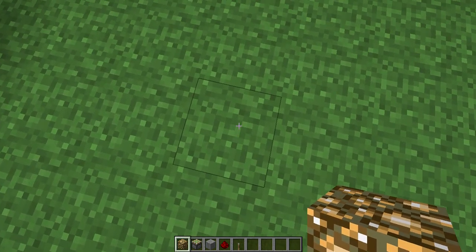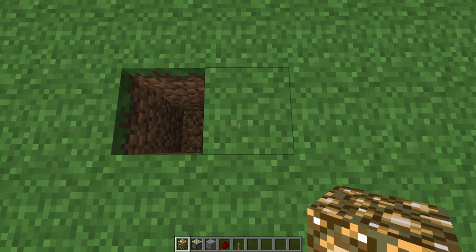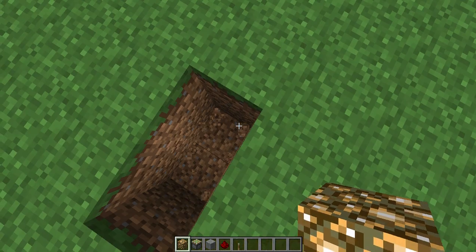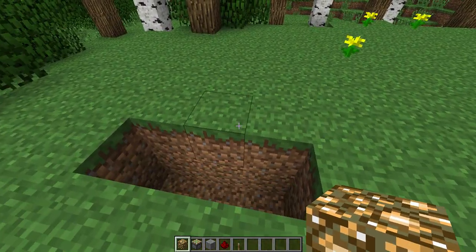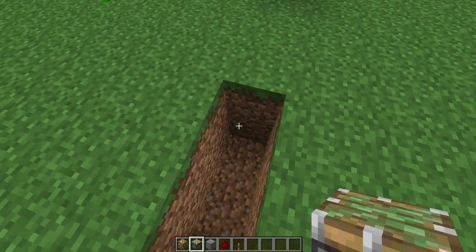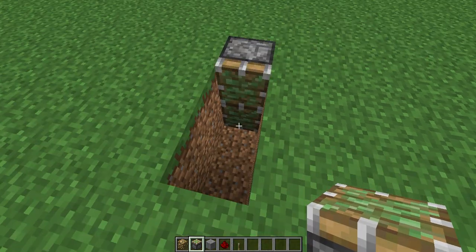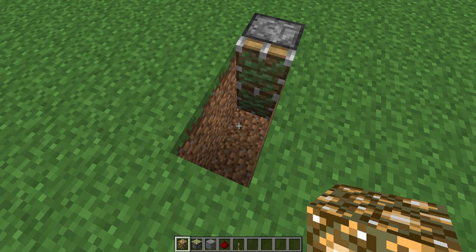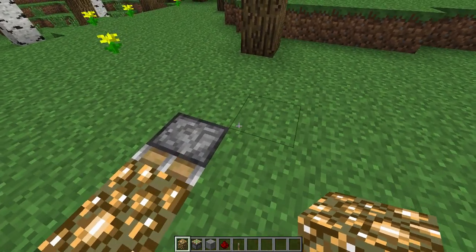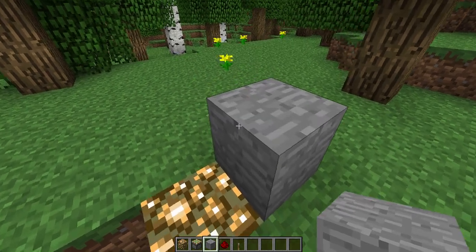Start out by doing two large holes of three blocks in a row. Now you gotta place two sticky pistons. Very important, you need glowstone, and what you do is place a stone block onto the pistons.